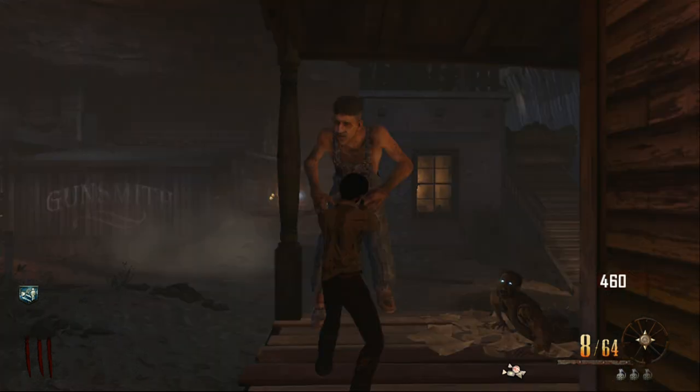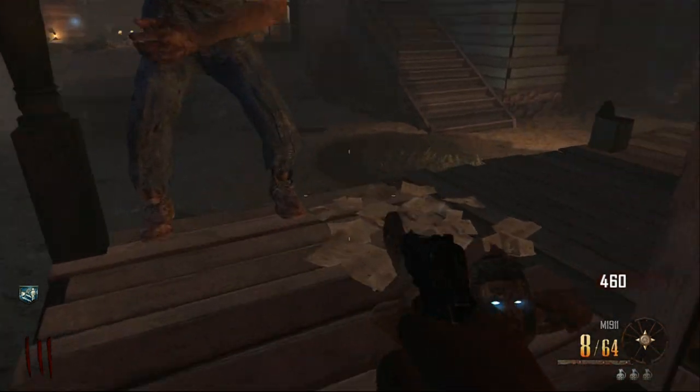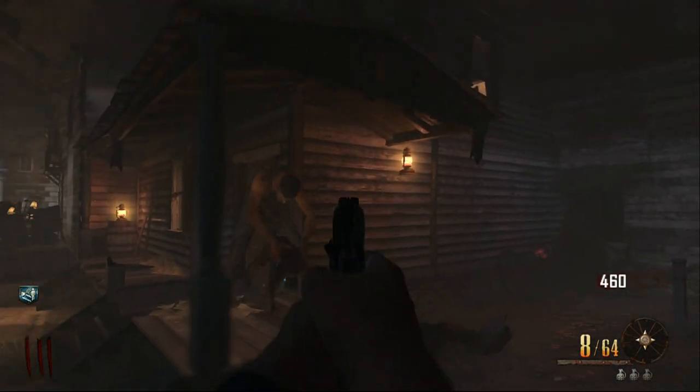Here we go — you've got Leroy and the cooler zombie there, last one alive. And what you need to do now is give Leroy the candy, and as you see what he does, he runs behind the zombie and he picks it up.